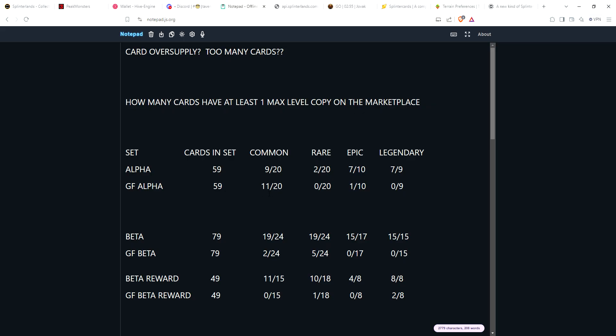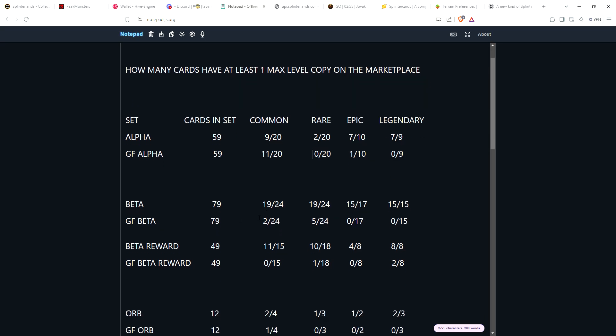Gold foil Alphas are of course very rare — 59 cards in the set, there's hardly any, but there are at least just over half the commons available at max level. Moving on to Beta: Beta was a slightly larger set with 79 cards. They added neutral cards to the set, which is why it's larger than Alpha. Most of the cards were reprints.